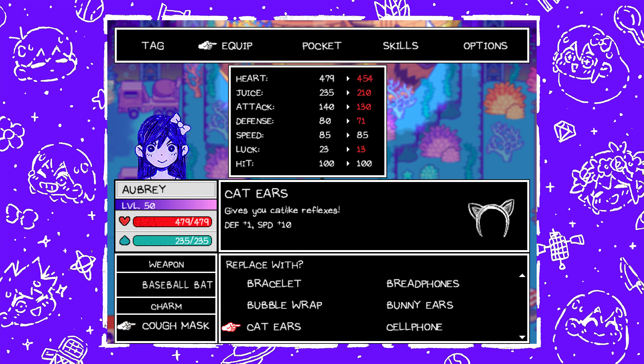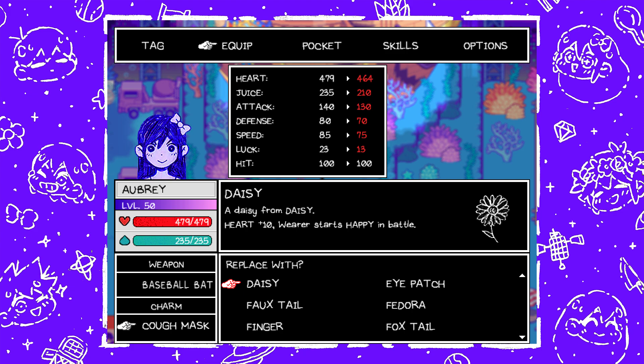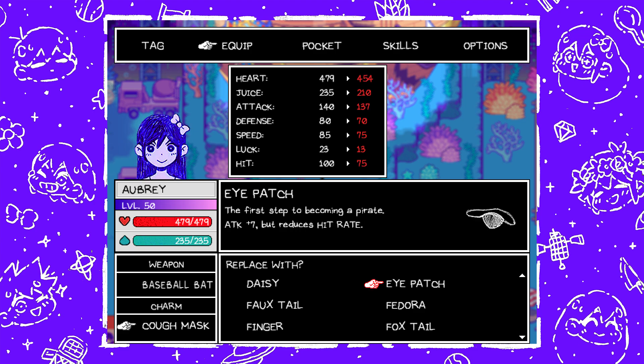Next is Daisy — a Daisy from Daisy — heart plus ten, wearer starts happy in battle. You get this by completing the Daisy's Dilemma quest, which is very early on in the game. You have to be in Otherworld to finish the quest, but you can do it during the prologue, so pretty nice. Next is Eyepatch — the first step to becoming a pirate — attack plus seven but reduces hit rate, understandably. This can be gotten from a Space Ex-Boyfriend — just defeat him in battle and you'll get it.